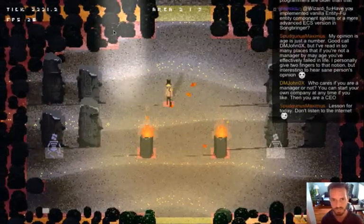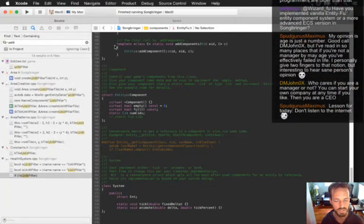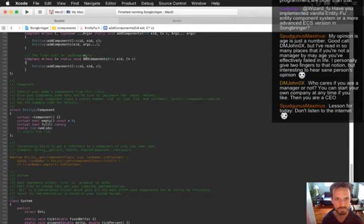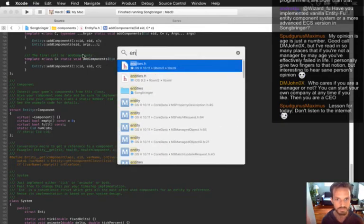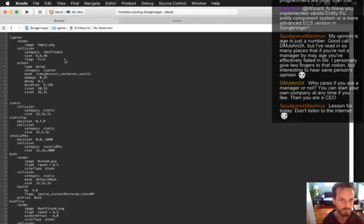Anyways, I'm going to dial in the hitbox for the lighter a little bit. I think it should be a little less skinny - a little skinnier. Size horizontal? Yeah, horizontal skinnier. Maybe 15 horizontal, maybe 30 tall - like 25 tall.